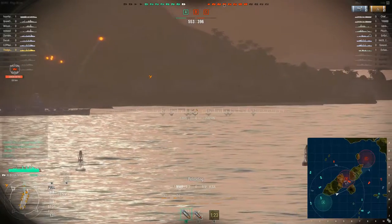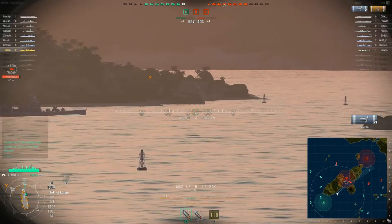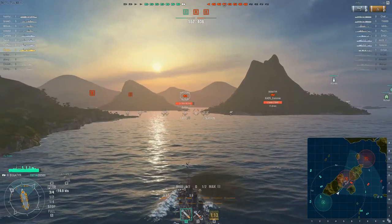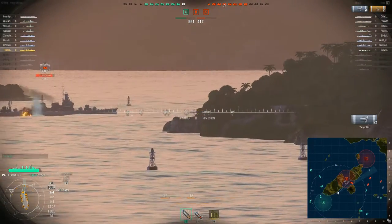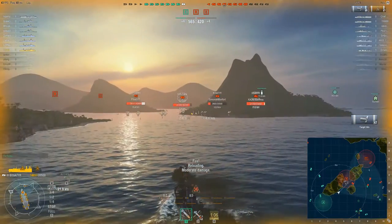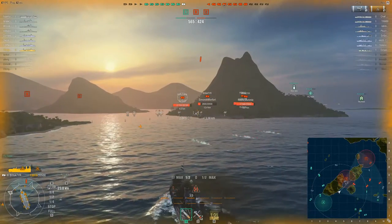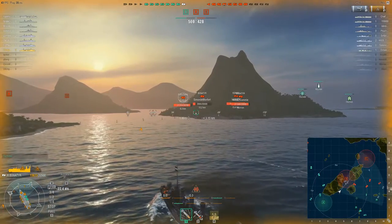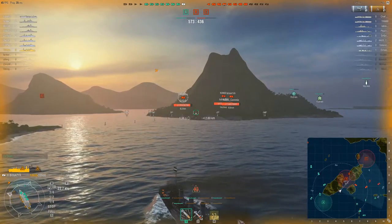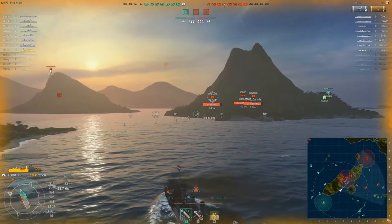Now we have the Furutaka who has popped up, so this guy's a fairly big threat because of the large caliber of guns he has. I imagine he's going to be able to citadel me fairly easily, so we're going to go bow on. Furutaka seems to be going through B, trying to meet up with some of his allies. I'm not fast enough to chase him down, but we're just going to keep going straight and get ourselves into the cap. I am on fire times two, so that kind of sucks, but there's nothing I can do about it right now — repairs on cooldown.